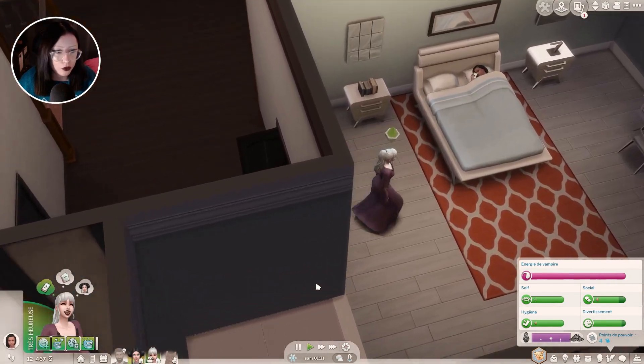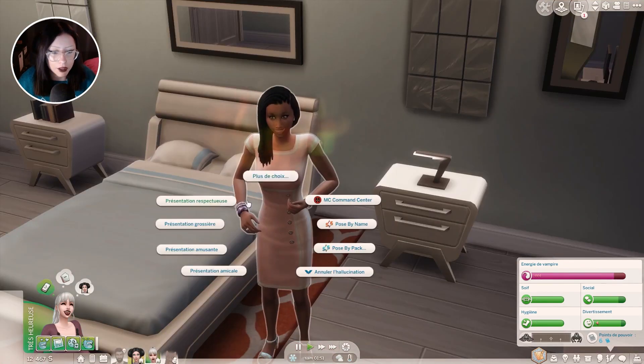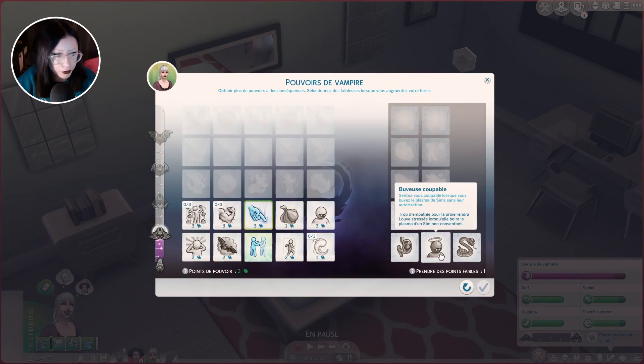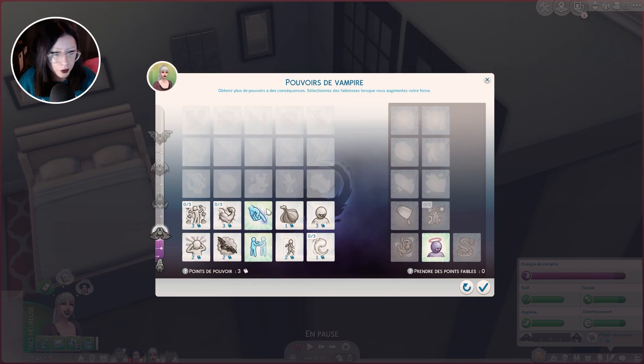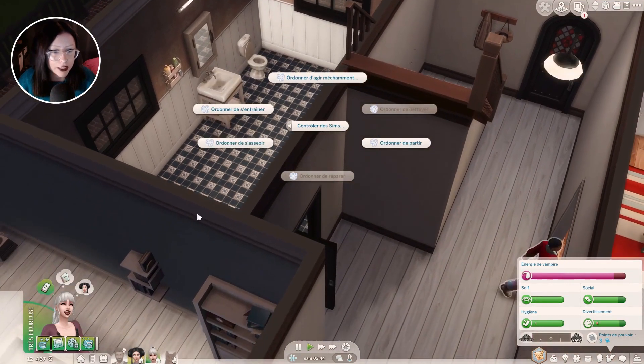On a failli être pris en flagrant délit. Provoquer une hallucination. Louvre Lyoncourt est désormais une vampire mineure — elle a commencé son ascension vers le rang impie de grande maîtresse vampire. Continuer à utiliser des pouvoirs, à faire des recherches sur les vampires, et à parler à d'autres vampires pour gagner plus d'expérience. On dirait qu'elle parle toute seule ! Elle est contente, elle a six points de pouvoir. Il faut que je lui prenne un point faible : buveuse coupable — trop d'empathie pour la proie rendra Louvre stressée. Ça fait quelque chose de logique avec sa personnalité. Désormais, elle peut contrôler les Sims pour faire le ménage, réparer des choses et bien d'autres tâches.